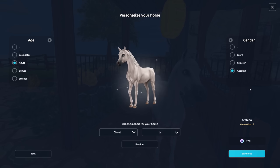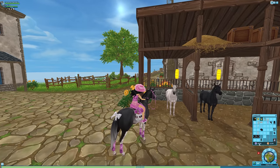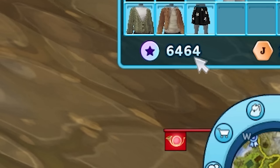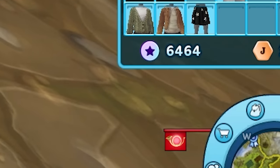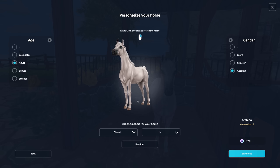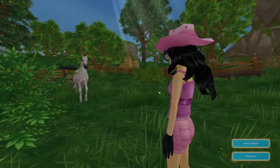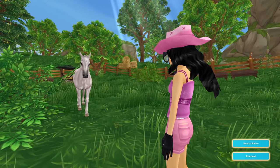570 star coins — before I do this, I just wanted to say I've got 6,464 star coins. What a satisfying number! Anyway, adult gelding Ghosty — that should be all correct. Let's go ahead and buy. Yes please — thank you so much. Oh, I really do love the Arabians, they're so pretty.